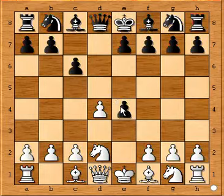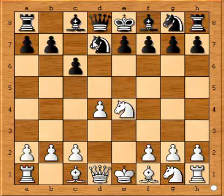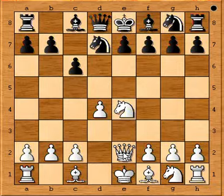So pawn takes pawn, knight will take pawn, knight from d7, and now you have to play a very critical move. The move is queen to e2, and now we have reached a critical position in the game.